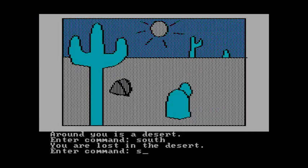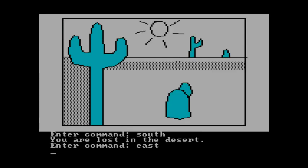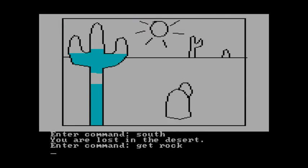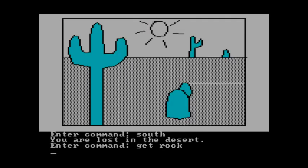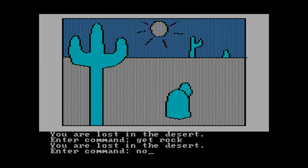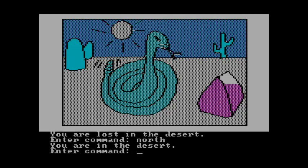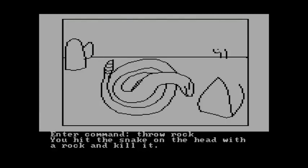You're in the village of Serenia, and around you is a desert. I am looking at a guide, so we're going to work our way through the desert here. Hopefully this game records properly — the color graphics use a kind of tethering which I know is difficult to record video of properly. There's a snake, so we're going to throw a rock at it and kill it. Hit the snake on the head with a rock and kill it.